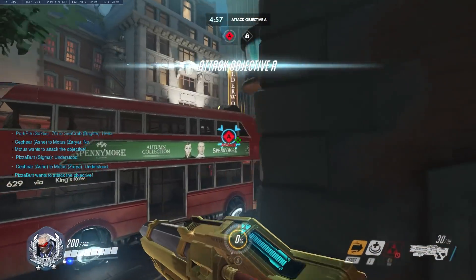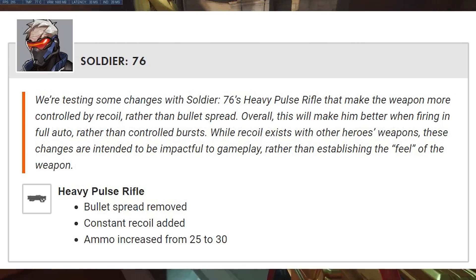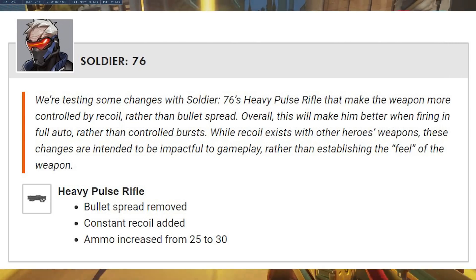These are actually the changes. They give an explanation on the forums which we'll go into in a second. Heavy pulse rifle - and by the way I didn't even know this was called a heavy pulse rifle. The changes are: bullet spread removed, constant recoil added, ammo increased from 25 to 30. That's it. Those are the changes.